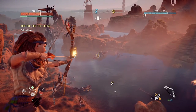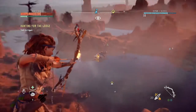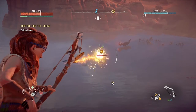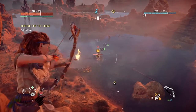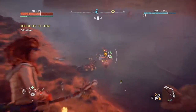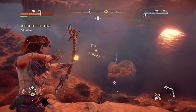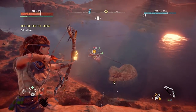You will generally find Snap Maws in areas that have a water source — in a lake, in a river — and they'll be on the land around it or swimming in the water. Before traveling through these types of areas, be wary. Don't just start swimming in some water if a Snap Maw could possibly be in it, because that is the worst case scenario. It will hunt you down and you can't do anything about it if it catches you in the water. You definitely want to keep your distance because the lunge attack is very deadly.